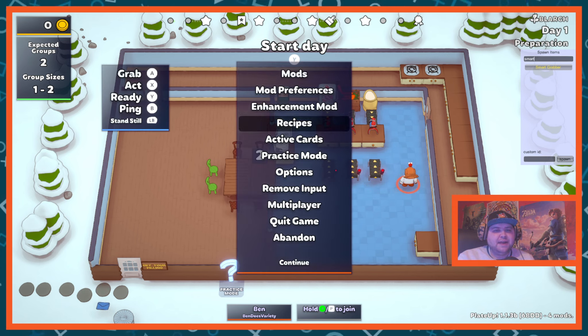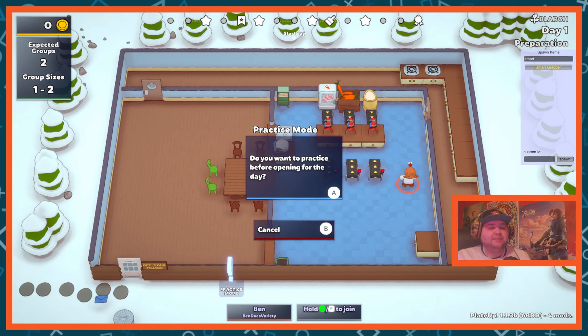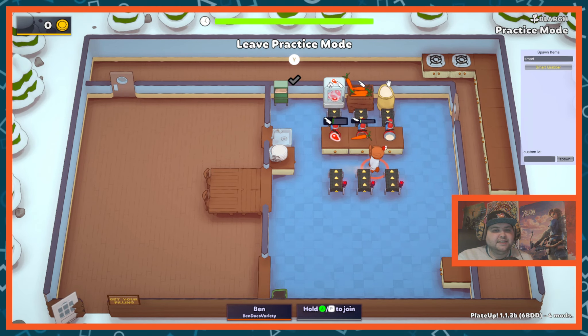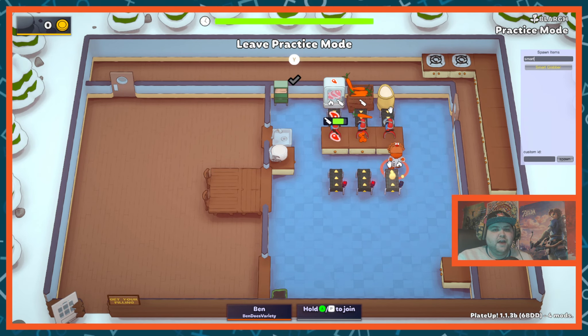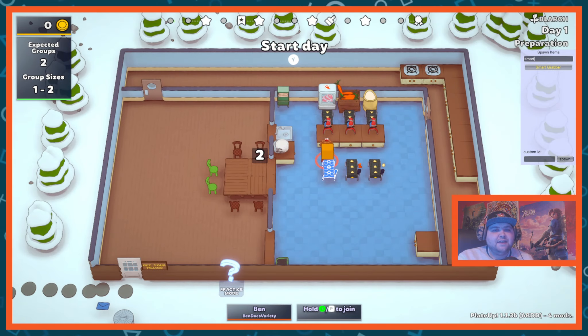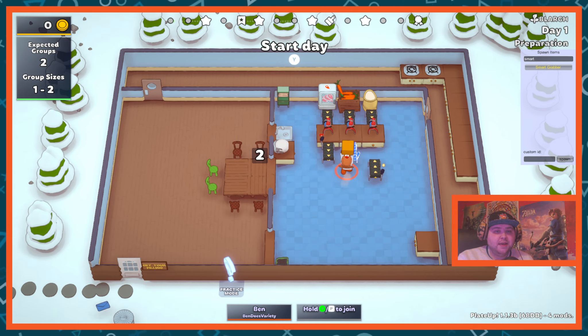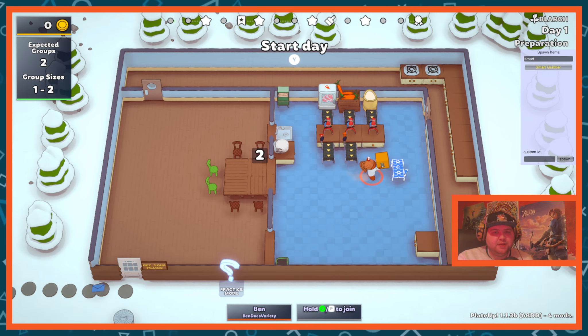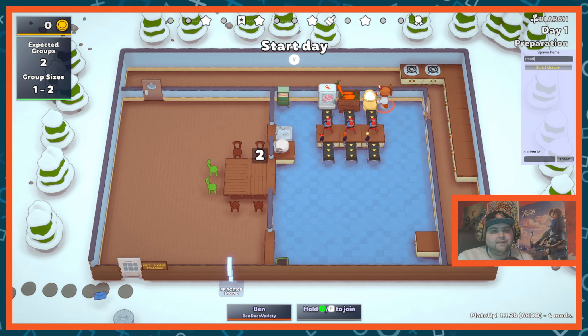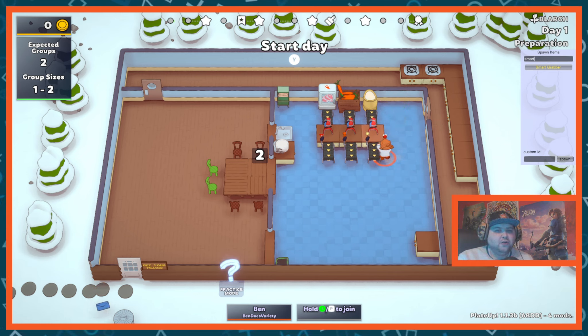We're going to quickly enter practice mode because you can teach smart grabbers in practice mode. I'm going to teach all three of these to grab things at the right stage: ball of dough, chopped carrots, chopped meat. Now we can leave practice mode. These have all been taught — we'll place them: meat grabber there, carrot grabber there, ball of dough grabber — all making sure they're pointing in the right direction.